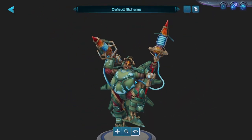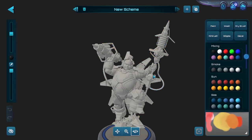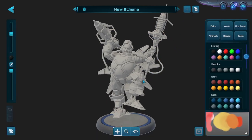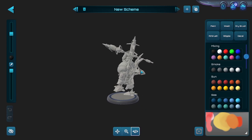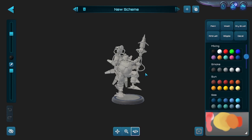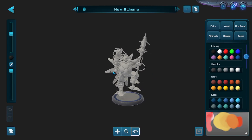When you're in this menu, at the top it shows the default scheme. You have two buttons: Duplicate the Scheme or New Scheme. New Scheme will put a blank scheme — and you can see now all of the paint was removed from this character. It looks like an unpainted miniature that you would buy from a hobby store for War Machine, Warhammer, or any other miniature game.